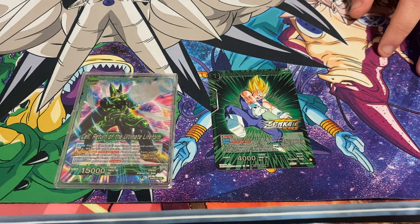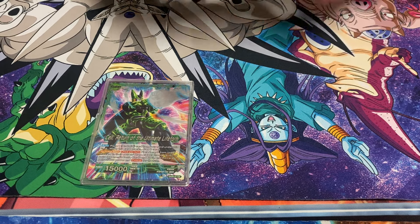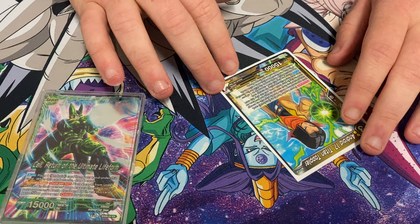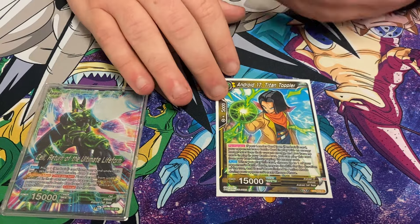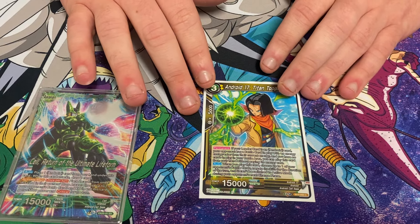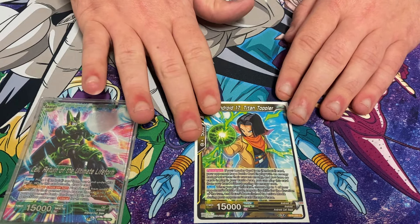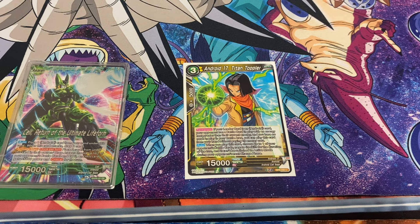One anti-blue card — you go aggro enough that you only need one; you're going to find it. And then the other spicy tech that John Tombeard put in: Android 17, Titan Toppler. If your leader is an Android card, your opponent has no battle cards, and your opponent has a battle card with an energy cost greater than the current energy and you have no battle card to play — you can play this for free. Essentially if your opponent has something big and you have nothing, which against a lot of decks is going to be the case, you play it for free. When you play it, you choose up to one of your opponent's battle cards, negate its skills for the turn, and it can't switch to active mode. The main thing is it gives you a free way to negate skills — really good into Gojita SCR. If they whack your board, you free-play this from the leader ability and pop Gojita SCR.